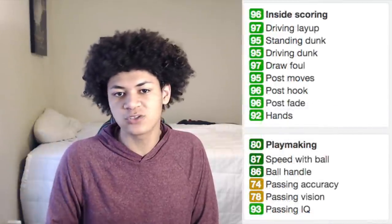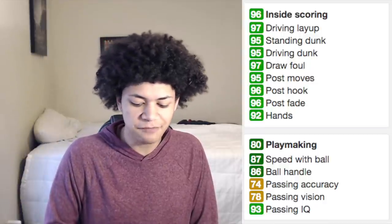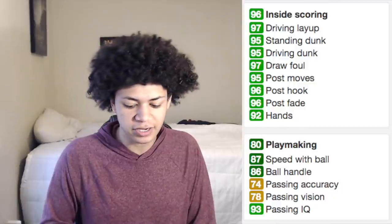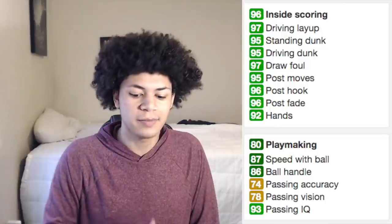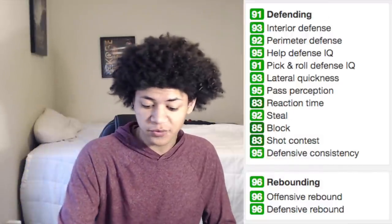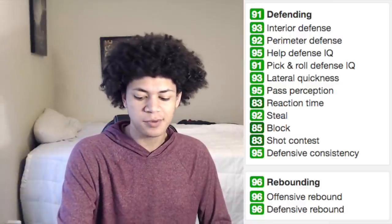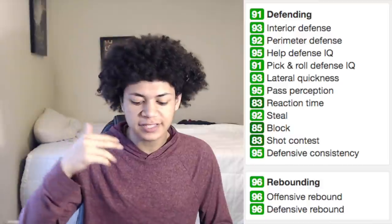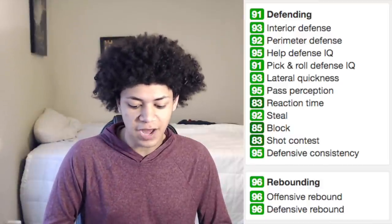Moving to inside scoring, 2K juiced him up here as well: 97 driving layup, 95 standing dunk, 95 driving dunk, 97 drop step, and post attributes in the mid-90s. For playmaking, he has 87 speed with ball and 86 ball handle. His defensive attributes are all in the green: 93 interior defense, 92 perimeter defense, mid-90s defensive IQ, 93 lateral quickness, 92 steal, 85 block, and 95 defensive consistency.